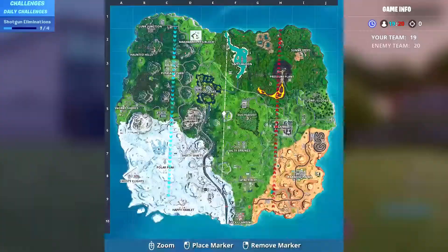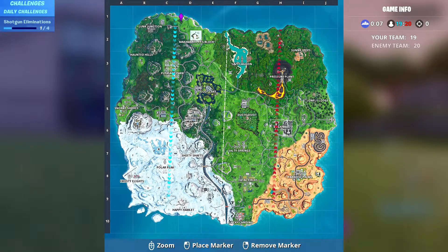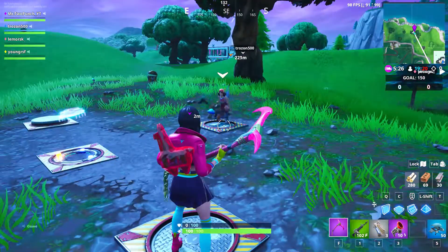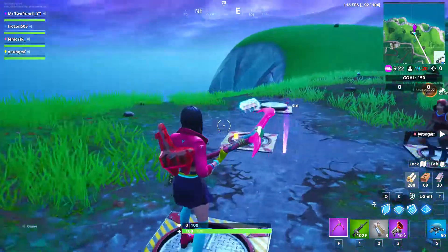Fort Byte number 82 is only accessible by solving the pressure plate puzzle northwest of the block. You're going to need four people for this, because you're going to need everyone to stand on each one of these little pressure plates, and then the fourth guy is going to go and grab it.